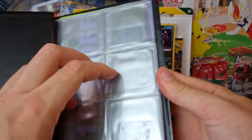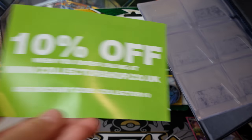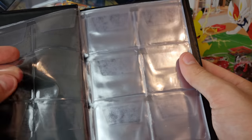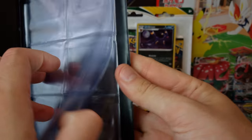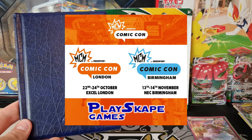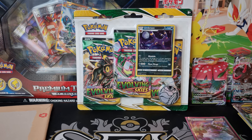We also opened the Evolving Skies Elite Trainer Box. And this is just an empty book — what we're going to do with this is put our coins in here. We're actually going to put our giant Pokemon coins in here, and we're going to have some of the nicer coins for sale at MCM Comic Con. So if you want to see me at MCM Comic Con, we'll have Pokemon coins, PSA cards, and maybe some Celebrations as well — check us out at MCM October.